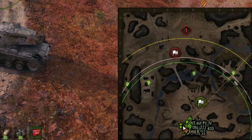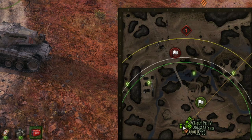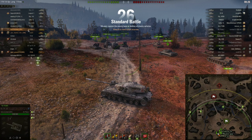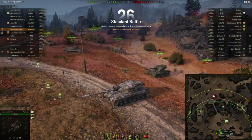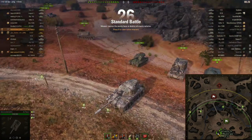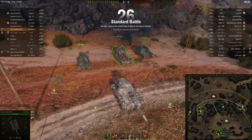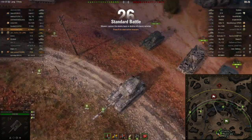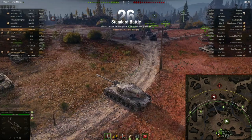Step three — we are on Tundra. Tundra has a very interesting hill spot I like, a good heavy spot, and another location I could use to just hold. Step four — I'm in a platoon with an Emil II and an artillery player. I have the opportunity to work with the Emil II, and I can trust my artillery platoon mate will be giving me support fire, so I'll check where my artillery friend is going.